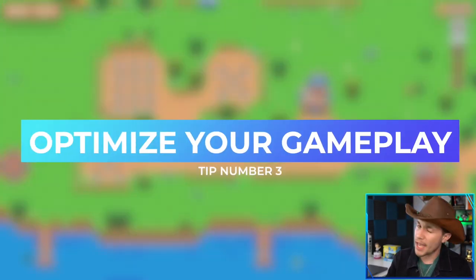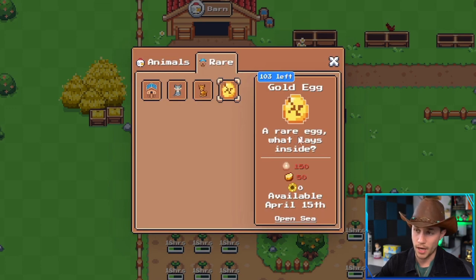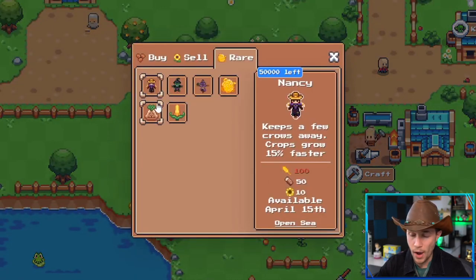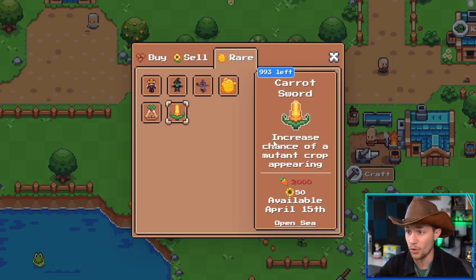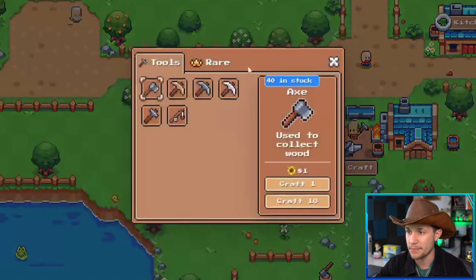Tip number three: optimize your gameplay for the items you want to craft. Looking into the barn, there are different rare items that all cost different in-game materials. For example, if you want a golden egg you need 50 gold and 150 eggs — so optimize your gameplay to acquire those resources as fast as possible. Set timers and make sure every 24 hours you're hitting the gold block. In the shop there are also rares like the golden cauliflower — if you want that, you need to grind and save as much cauliflower as possible, or for the carrot sword you need 2000 carrots, so plant carrots all day long instead of selling them.